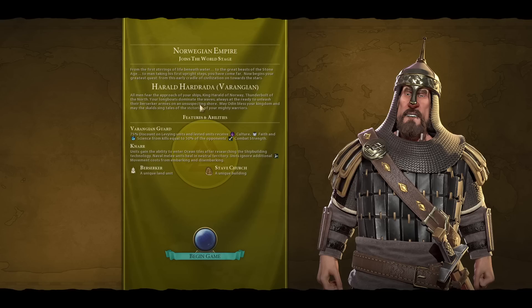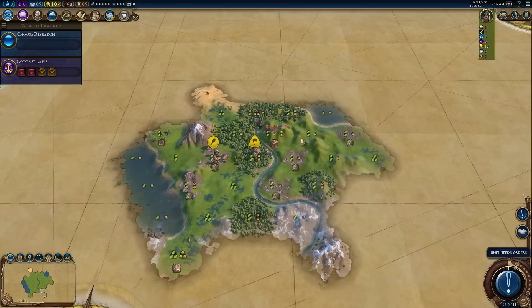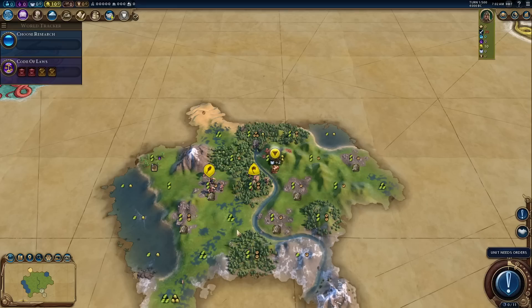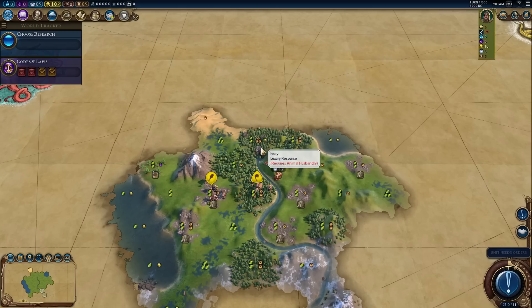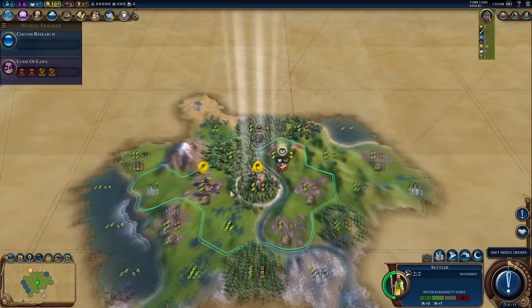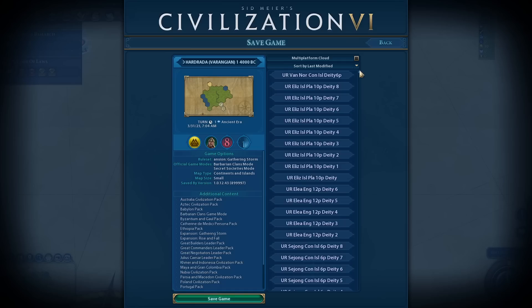Going for Stave Church — that's what we're going for. The game still tells me I'm Thunderbolt of the North with longboats dominating the waves, which is awkward. Looking at the start, there are no hill plains which is a bit of a problem — but there is a holy site spot that should be around plus six when the woods come into play, so Stave Church will make that better. I kind of want to be near that ivory but I don't want to ruin the holy site settling. Settling on that tile would ruin the woods and I'd lose a production — interesting.